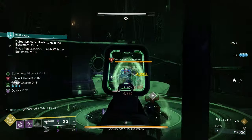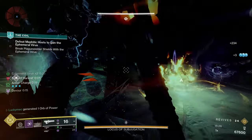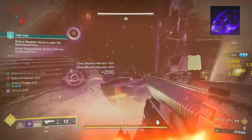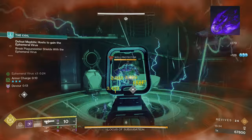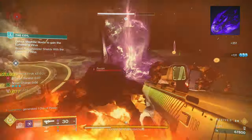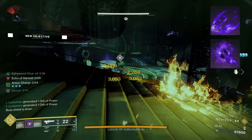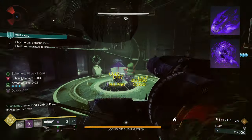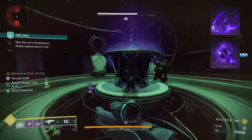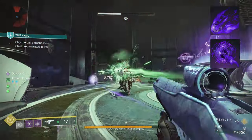We will be powering up our grenades since we throw so many of them with the power of Devour. The first way we're doing that is with Echo of Undermining, making it so that our grenades now weaken targets. Not only does this help in case you don't have your Void Soul ready, but this also pairs perfectly with our next fragment, Echo of Harvest, which makes it so that killing a weakened target creates an orb and a Void Breach. We will be weakening nearly all targets in sight, so this helps to get back class ability energy and power up our build.